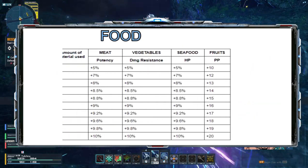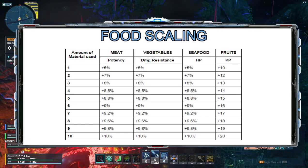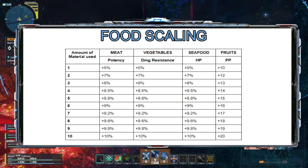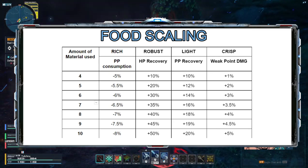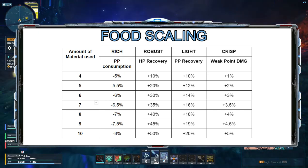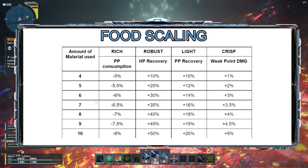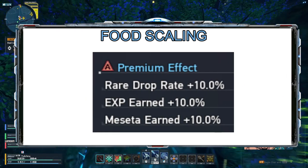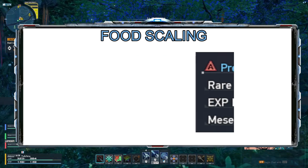But how do they scale? For the type of food, meat scales with potency. Vegetables provide damage resistance. Seafood gives HP. And fruits give PP. Meanwhile, for the different textures, rich food gives minus PP consumption. Robust food gives HP recovery. Light food gives PP recovery. And finally, crisp food provides additional weak point damage. In addition, premium also has additional effects — these are for tri-boost purposes, and they're not affected by any modifiers from other food ingredients.